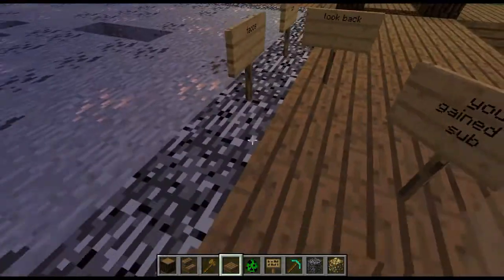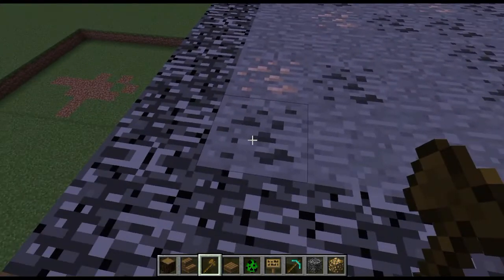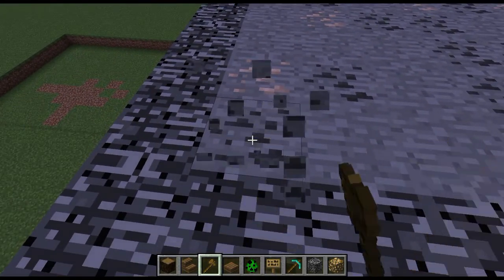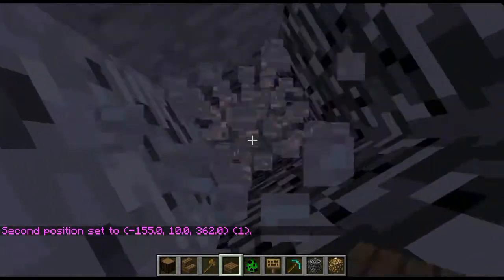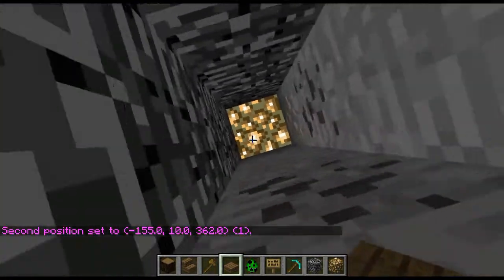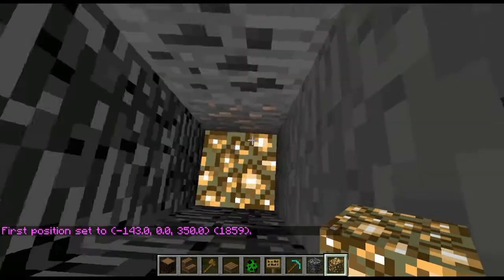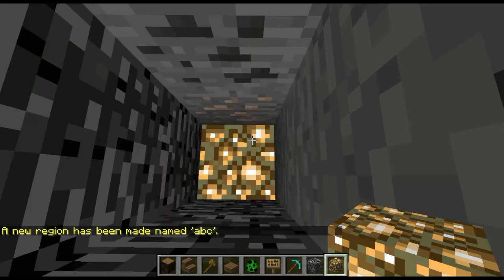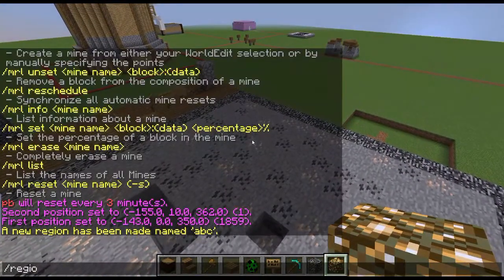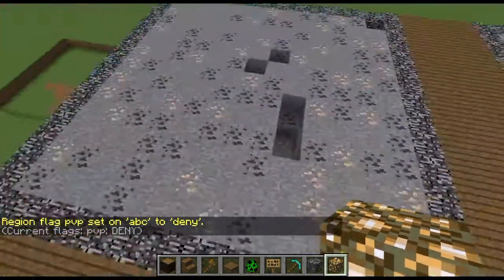But if you don't want PVP and stuff in the mine, you can either do a giant PVP region around it, or you can do the second position. Do this on the bottom — below that — then first position. Slash region define ABC. Then slash region flag ABC PVP deny. So now PVP is denied in this region.